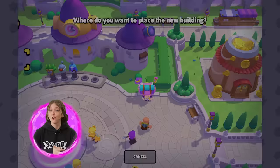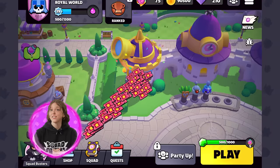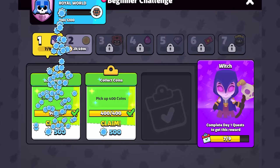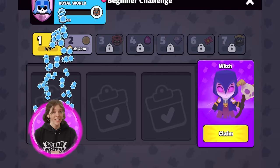And if all this wasn't enough to keep you busy, now you can collect hammers from battles to customize your plaza, and unlock characters by completing quests.